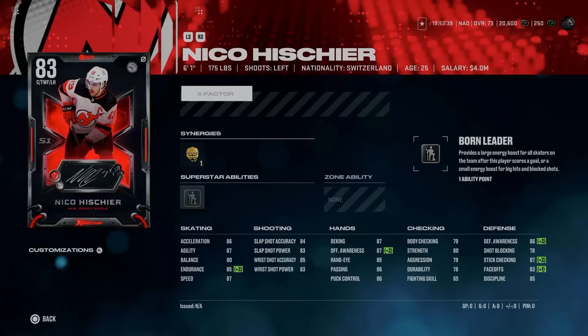Zero points for their X-Factor abilities on that Connor McDavid. So let's take a look at our eight base Series 1 X-Factor items — these are not upgradable throughout the year. Coming in first is the 83 Niko Heschner at 6'1", 175. He does have two-way forward, which is pretty useful on a centerman as it does help out with his face-off rating. He's got decent skating at 87 speed, 86 acceleration, and 87 agility.